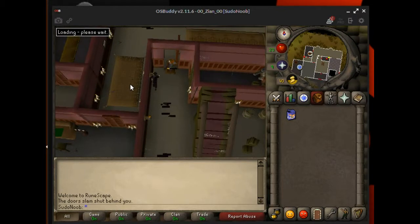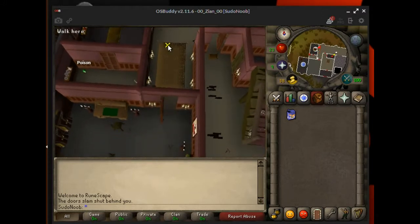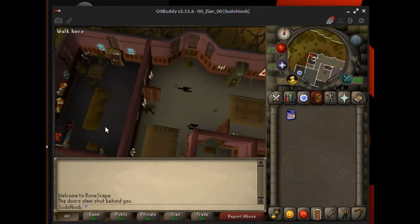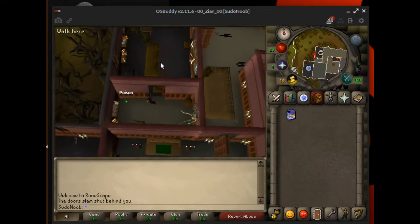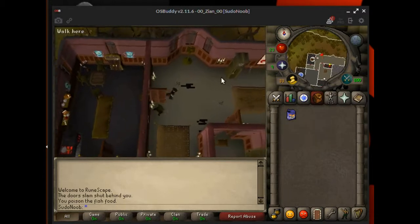Now on the bottom floor, you need to make your way into the kitchen and then open the south door in the kitchen and grab the poison that's on the floor. Now you're going to want to use the poison on the fish food. Now you have poisoned fish food.